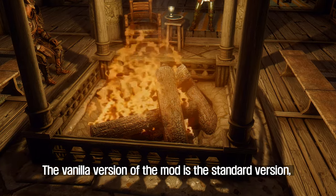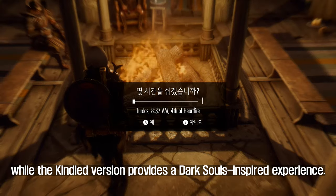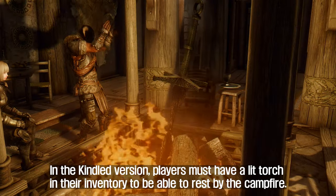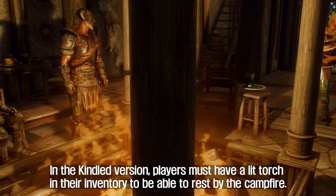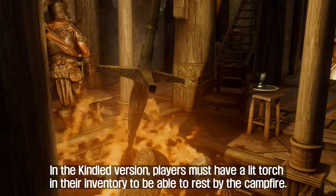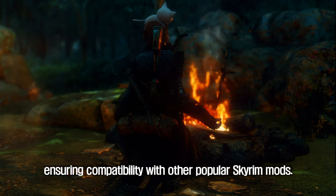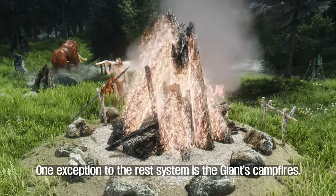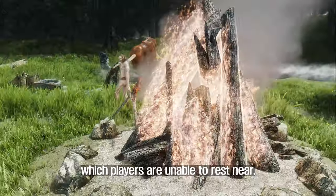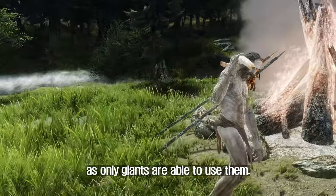The vanilla version of the mod is the standard version, while the kindled version provides a Dark Souls-inspired experience. In the kindled version, players must have a lit torch in their inventory to be able to rest by the campfire. The mod also includes patches for various other mods, ensuring compatibility with other popular Skyrim mods. One exception to the rest system is the giants' campfires, which players are unable to rest near, as only giants are able to use them.